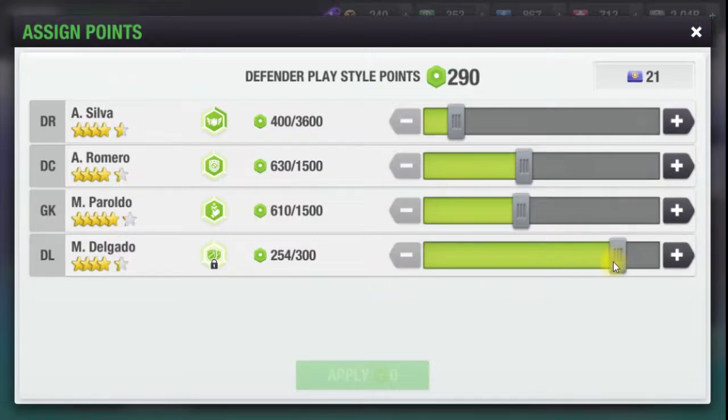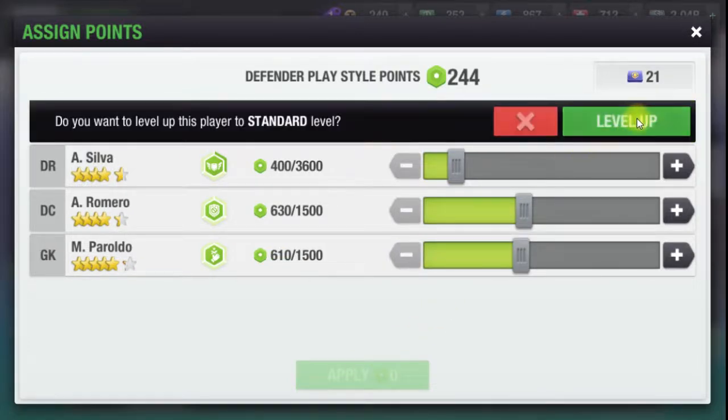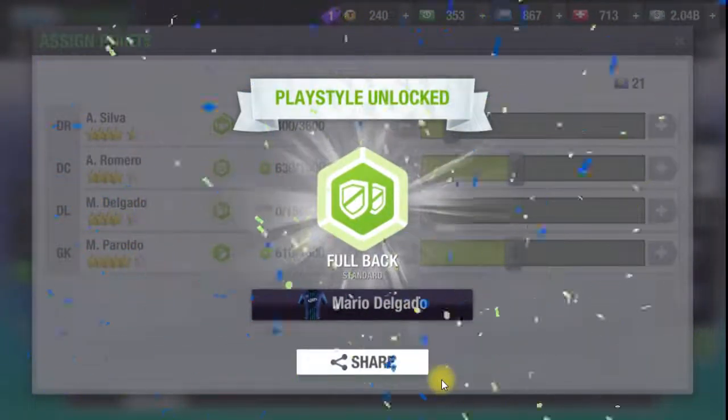If you click on the plus button it will increase by one point, or if you swipe from left to right on the playstyle bar the points will increase at once. When the playstyle bar is complete, you can level up.